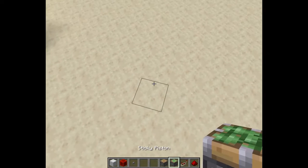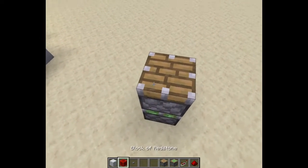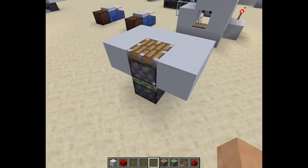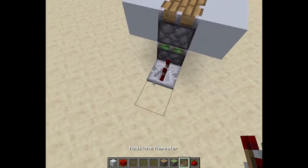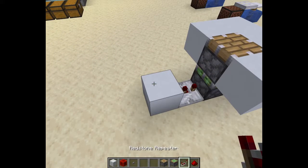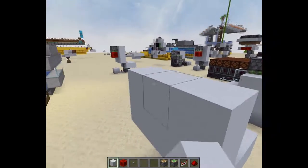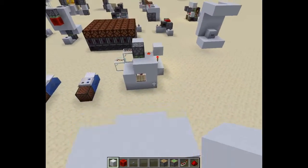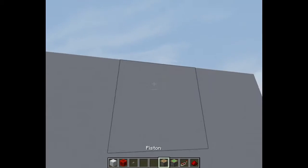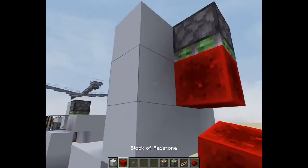Place a sticky piston facing upwards with a regular piston on top, and then some blocks around it. Then a repeater set to 2 ticks running into it, a block and then a piece of redstone on top. Then a wall, a stone button or a wooden button — doesn't matter. Then a sticky piston facing downwards, a redstone block on top. And that's it.